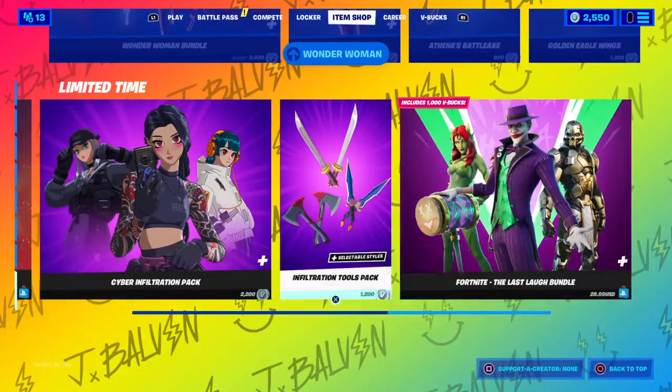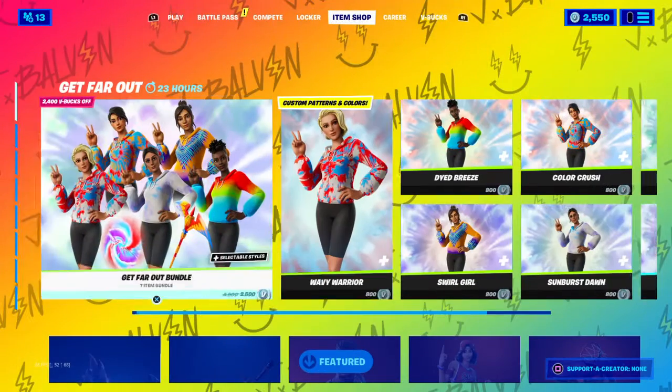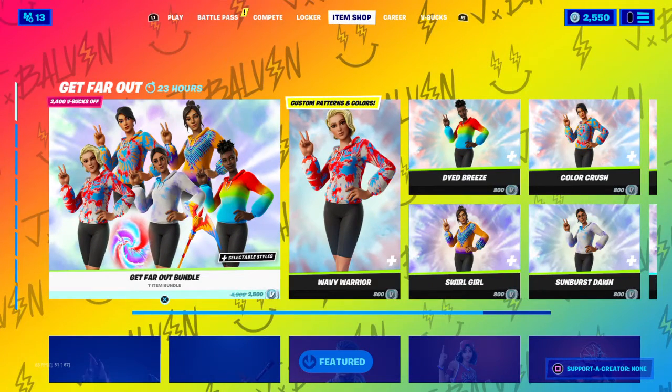And you've got all the packs down here as well. That's the item shop — the new skins are at the top. It's your boy Odta, peace out.